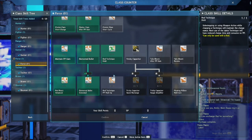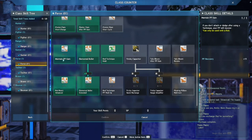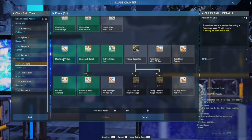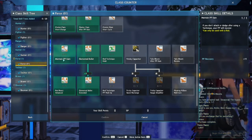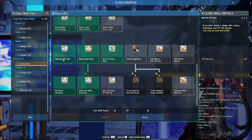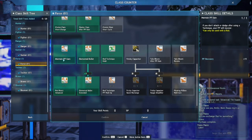Here are all your rod technique skills. Maintain PP Gain means if you don't attack or dodge after using a technique, your photon points will recover. I don't really see much use for this since I'm always spamming techniques, but maybe if you want to wait a second, or if you're moving between fights, your PP recovers faster while you're moving to the next fight.